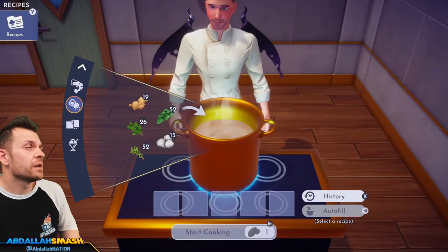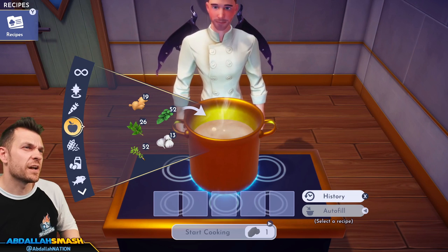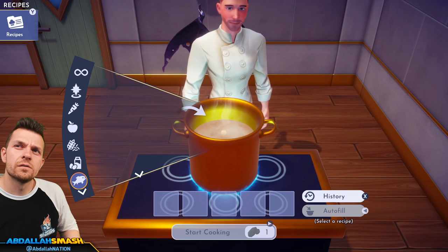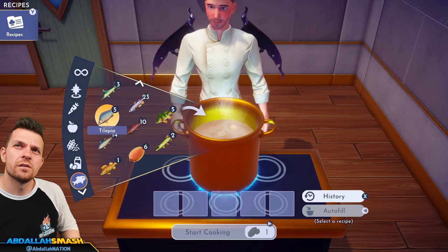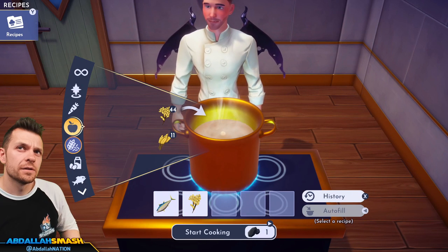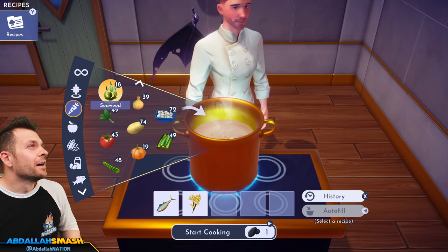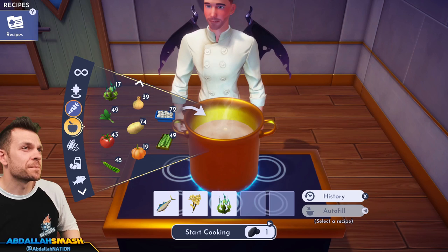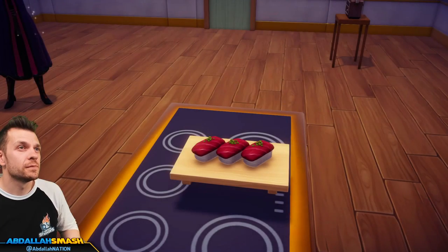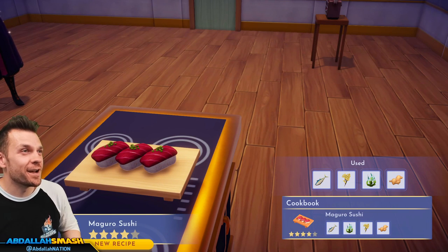Next up is Maguro sushi: tuna, rice, seaweed, and ginger. Where do I have fatty tuna? Here we go — tuna, rice, seaweed, and ginger. Look at that — does look like some fatty tuna on top!